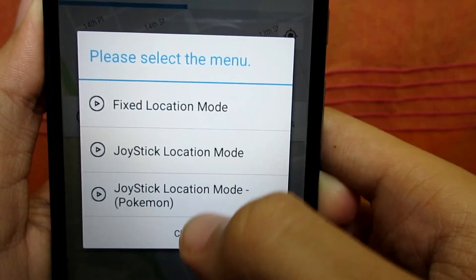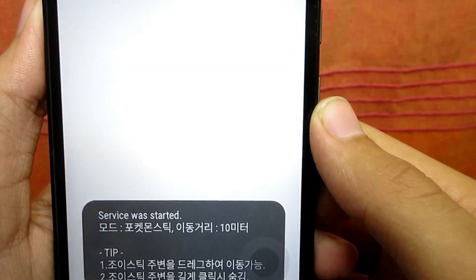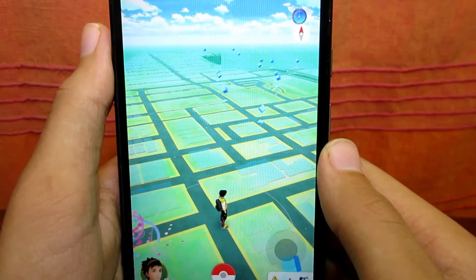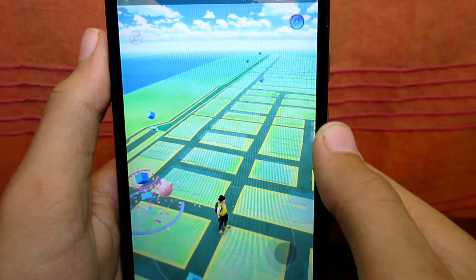Click on GPS Service Run and then click on Joystick Location Mode Pokemon — and that's it, you have hacked the game. Now you just have to go to Pokemon GO and start playing normally as you would do without the hack.